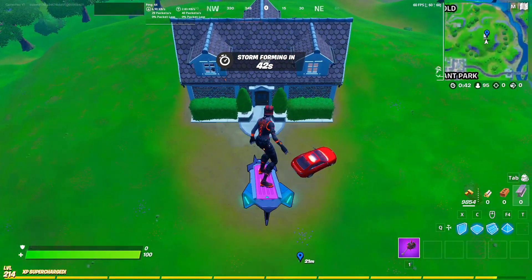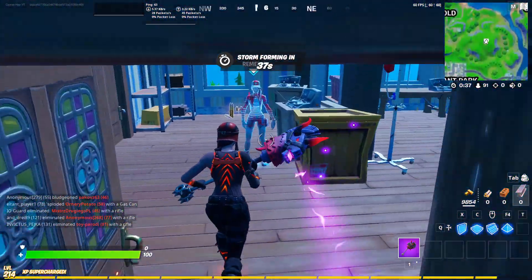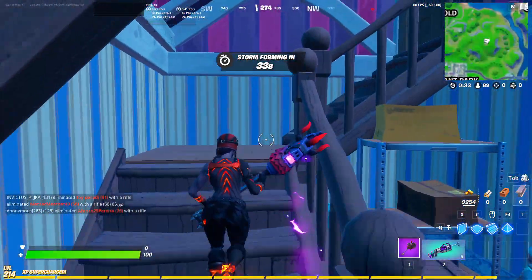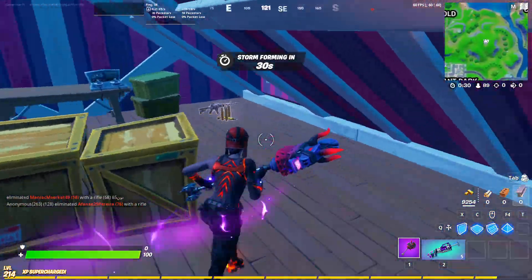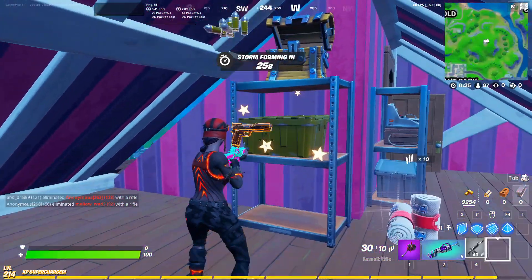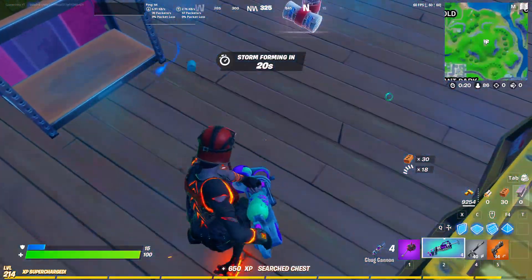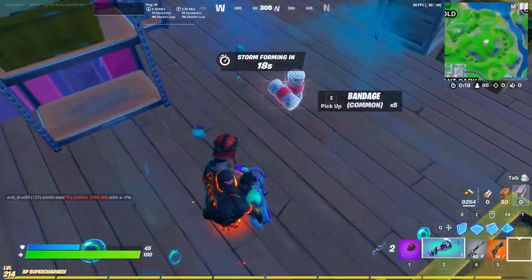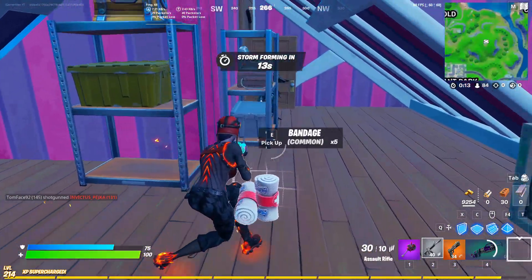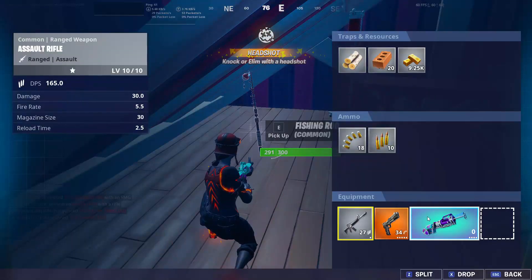Randy is here — let's enter the house and get the new exotic weapon. Chuck Cannon! Okay, let's get this. Everything is fine now. Let's try it: 15 health through a free shot. It can be used for everyone around you — this will be really useful in squads.